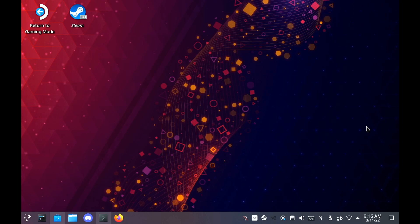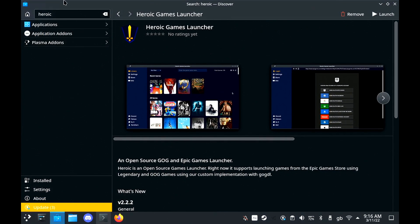Hey guys, I've got good news for you today because the Epic Games Store is now way easier to get set up and working on the Steam Deck. The Heroic Games Launcher now has a flatpak available so you can install it directly from the Discover software store.